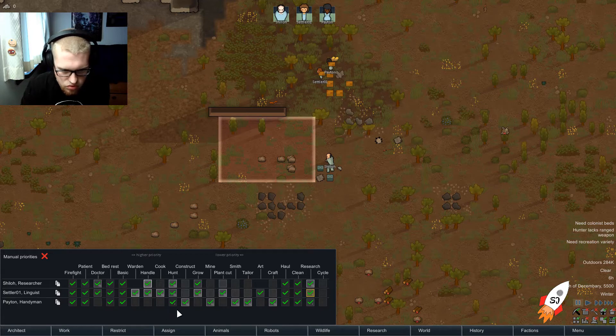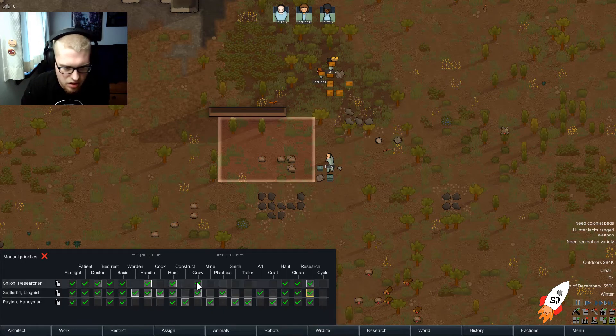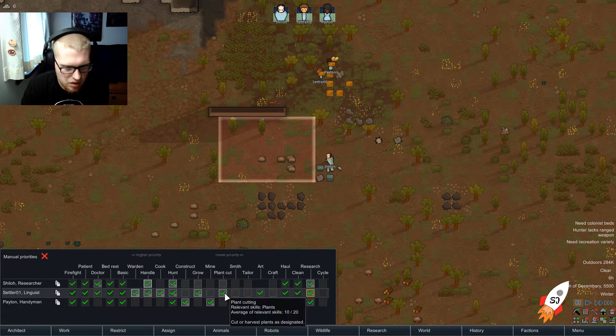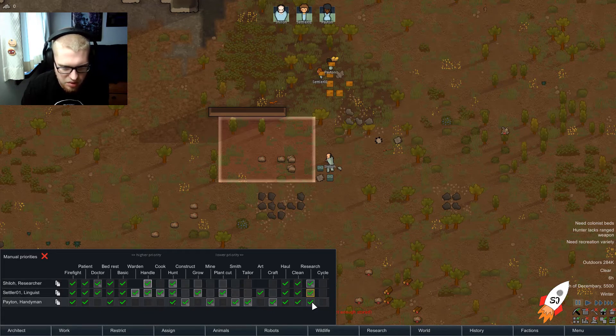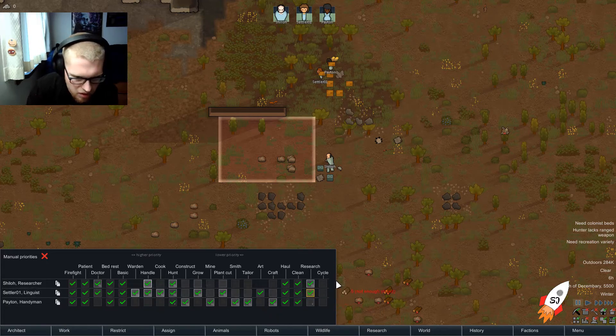Sally-01 is one of the cooks. Peyton does construction, mining, smithing, tailoring, and crafting. Sally-01 is the artist for some reason. CeeLo is the grower and plant cutter. For research, CeeLo has the most interest so let's make him directly responsible — though technically Sally-01 is perfect for it too, being a robot.